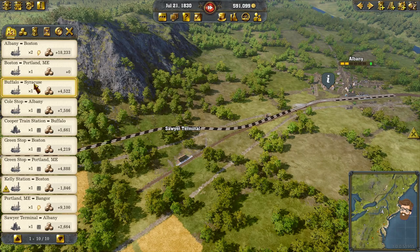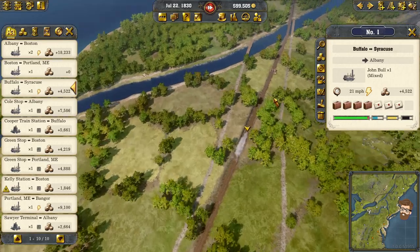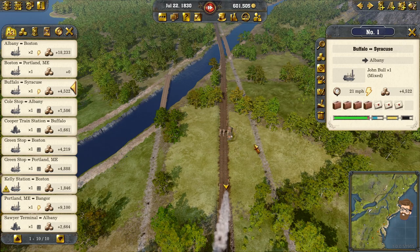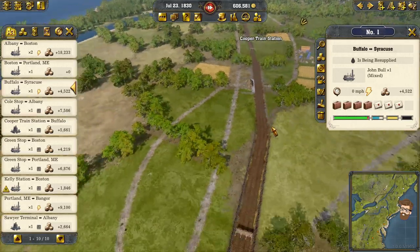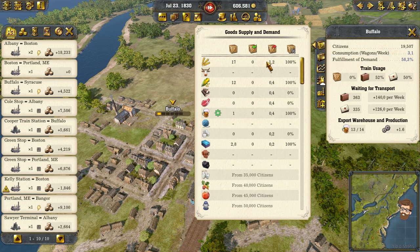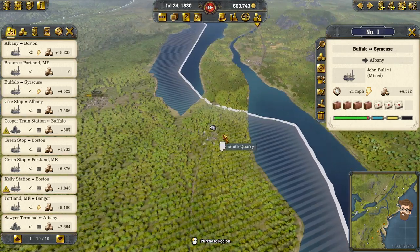Let's double check where my express train-ish is going. This is my Buffalo to Syracuse run — loaded up and trucking, doing really good right now. It's going to stop and refill — being resupplied with oil, sand, and water. Checking in on Buffalo right now — we're at 58% of its demands being met. Need to get lumber, meat, and beer. I don't see any access to lumber right now. There's a quarry I can get to. If I wanted to go into Toronto I absolutely can.